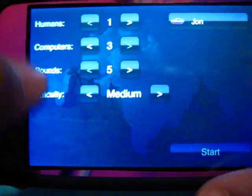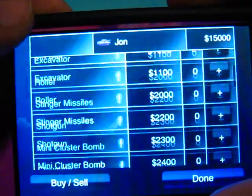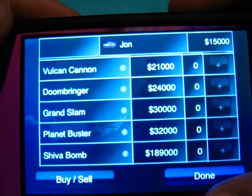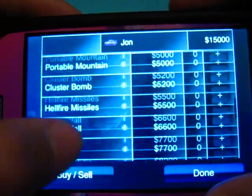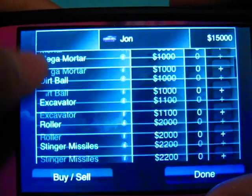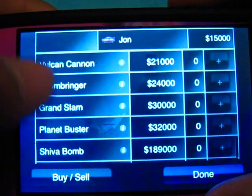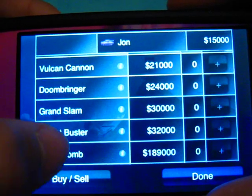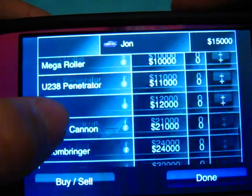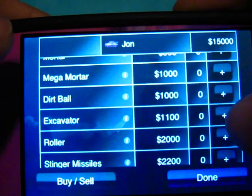So after that you go into your weapon selection. You start off with fifteen thousand dollars and you can buy many weapons, and that's the first thing you get in the paid iShoot version. I think that alone is worth buying the version because there are many more weapons — you know, one costs 189 thousand. I actually saved up for that and what it does is basically destroy everything on the screen, which was pretty cool. So we'll go ahead and get a few so I can show you.